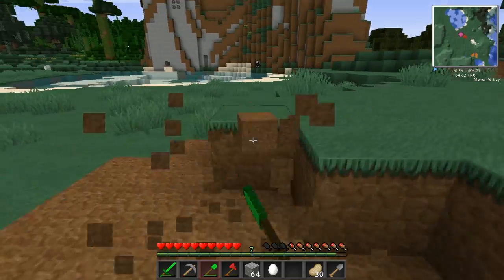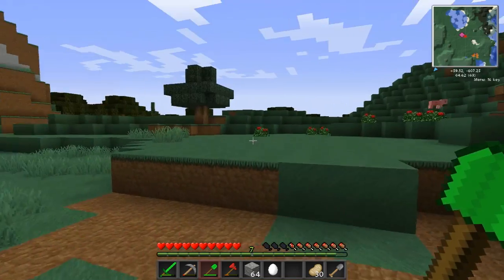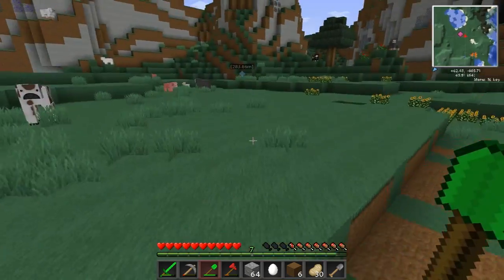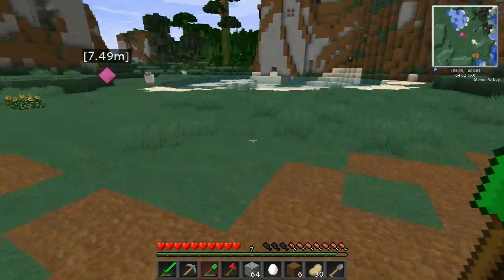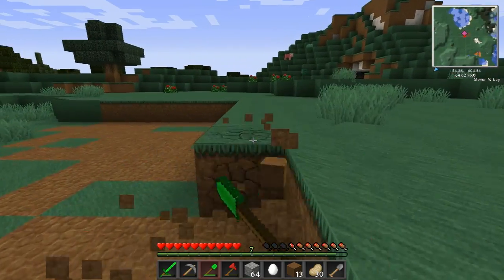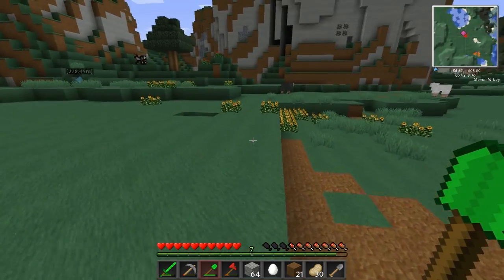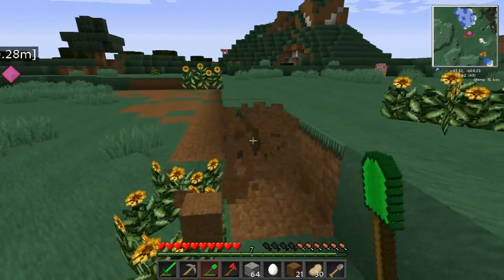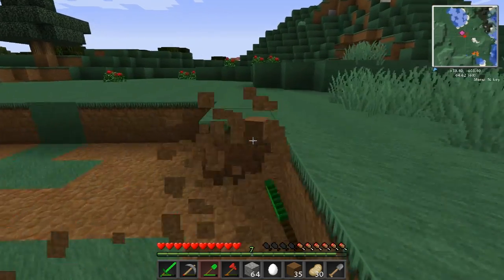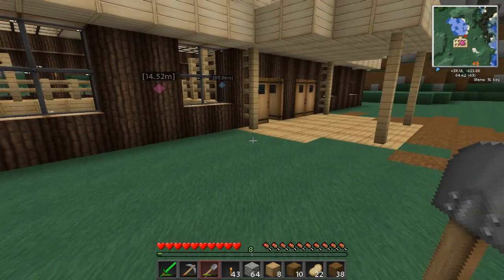The location is absolutely prime - you can't ask for a better area. We've got our water source right here, good scenery, a lava source in the back, and some caves for mining. So everything's really convenient. This is going to be about big enough for our house. I'll get the house started and when I come back we'll finish it up. I've got a pretty good design in mind - I'll be back in just a minute.